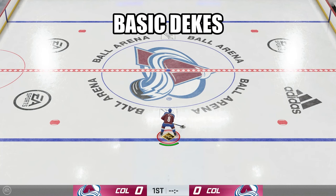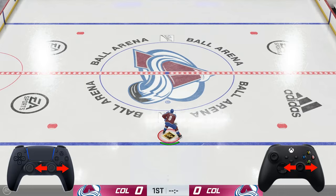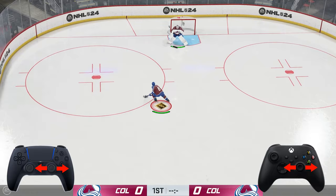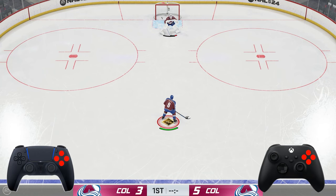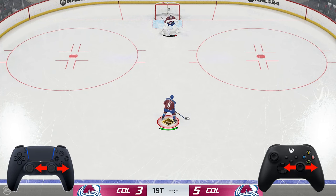Starting things off, we have the most basic deke out of all the basic dekes in stick handling, and what you're going to be using here is the right stick. This is still an aspect of controls called skill stick. NHL 24 this year added a new system called total controls, which is where you just have face buttons for certain specific controls. All of the basic dekes we're going to go over don't use these face buttons — the right stick and stick handling with skill stick is still what we're using. It's been around since 2006 or NHL 07, that's 17 years now, so they're not getting rid of this system anytime soon. That first and easiest deke is just simply stick handling.